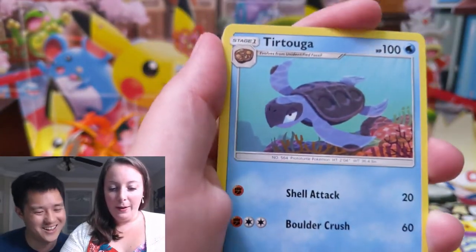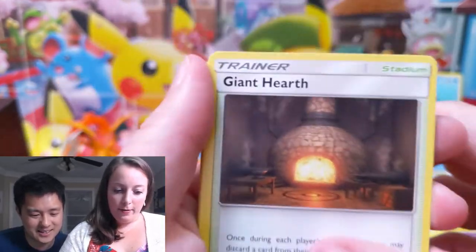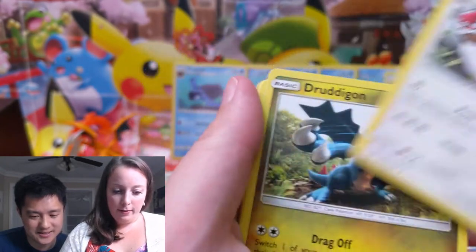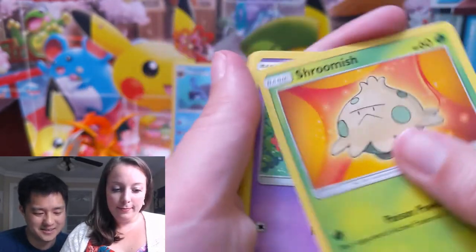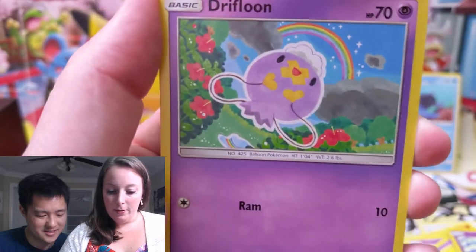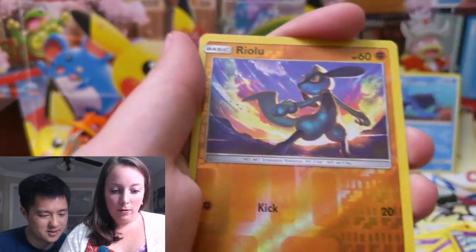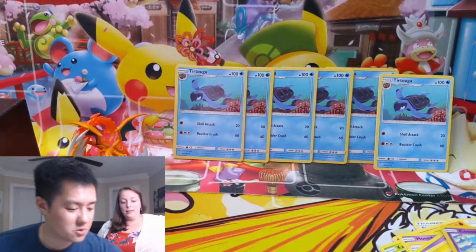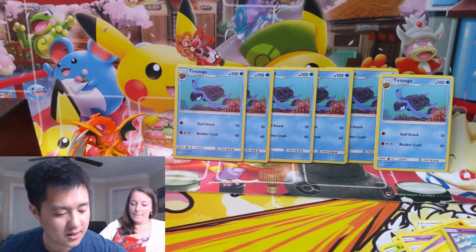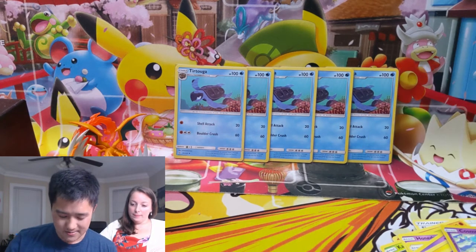Oh, Tortuga! Oh, I win! Yay, good job! Giant Hearth, Vigoroth, Druddigon, Skirmish, Drifbloon from the rainbow — kind of cute — Clefairy, Cryogonal, Riolu, Zygarde. Oh, so you pulled the Tortuga, good job! Yeah, I feel like the Tortuga is super rare — I feel like we get one basically per box, which is totally crazy. It's just an uncommon and it's just a stage one too.